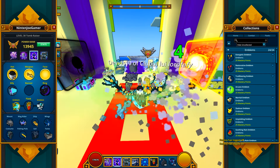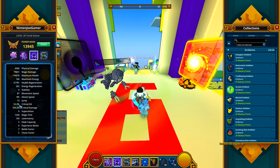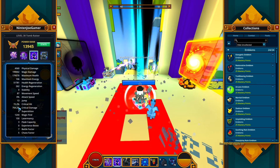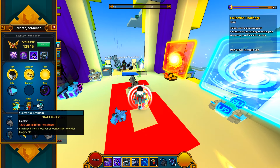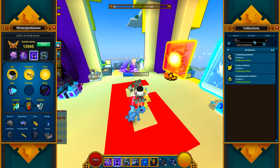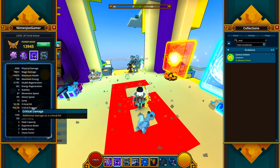If you don't need Surestrike anymore, you really, really want to use the Zealous Emblem. But as you can see, my crit hit's not the best — 52%. So if I use Surestrike, I go to 72%. I probably should have it, but I'm going to use Zealous just for this video, so I'm not going to be doing as much damage because of crits.